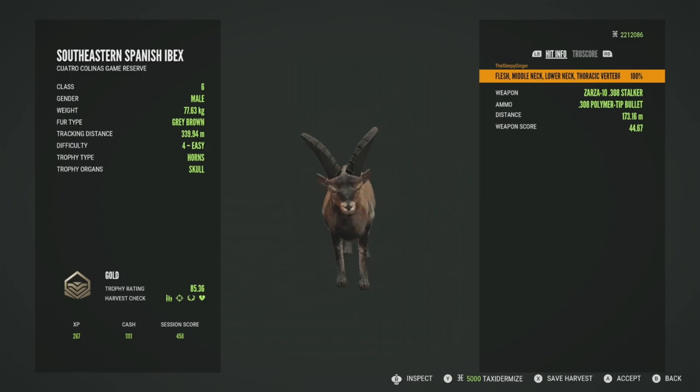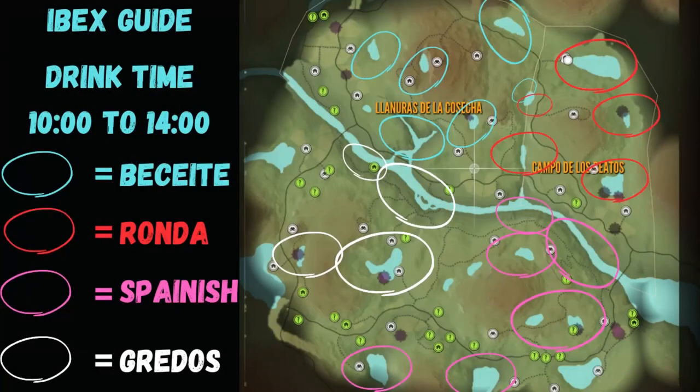Here's the Cuatro Colinas ibex map guide. I made one map for all species since they're spread out — there was only one spot where two species drink at the same time, up at the top of the map where the blue and red circles overlap. Beceite are in light blue, Ronda in red, southeastern Spanish in pink, and Gredos in white. The Gredos and southeastern Spanish are only on the bottom half of the map, so you won't find them on the top half.